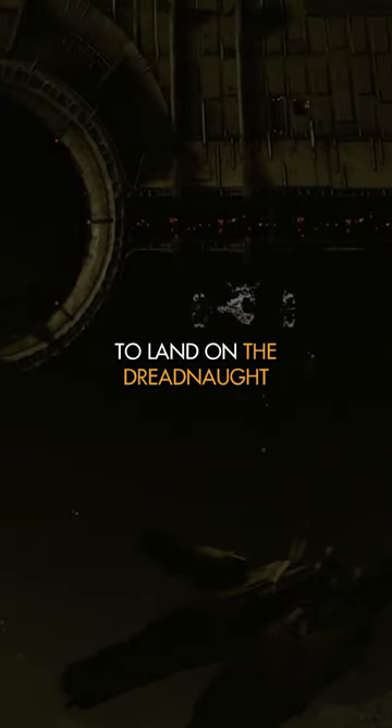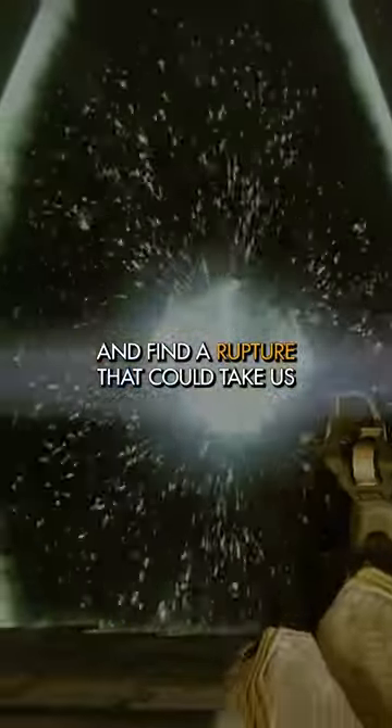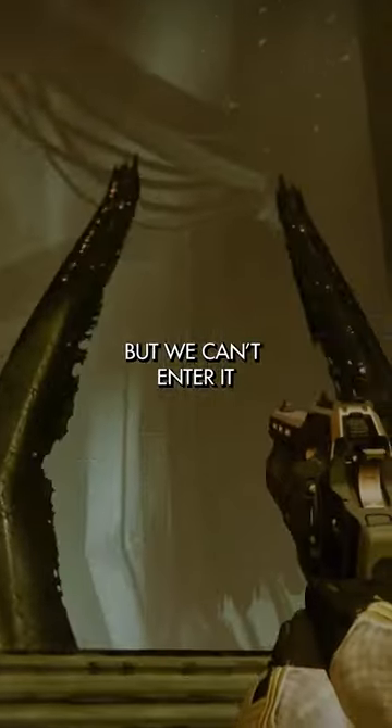We attach the stealth drive to Eris's ship, making it possible for us to land on the Dreadnought. It all goes to plan and we make it on board, where we deactivate its superweapon and find a rupture that could take us directly to Oryx, but we can't enter it as we're not Ascendant.